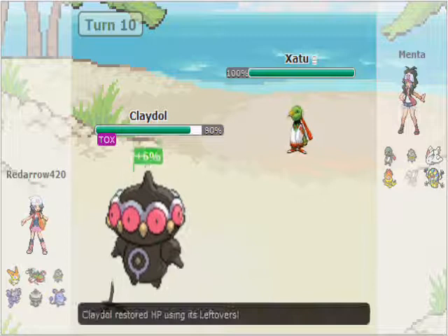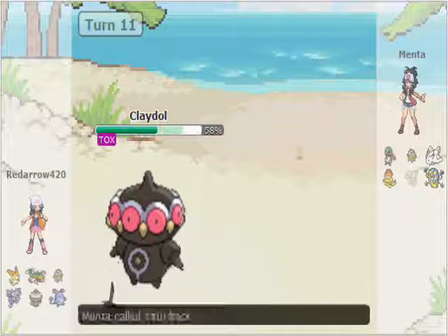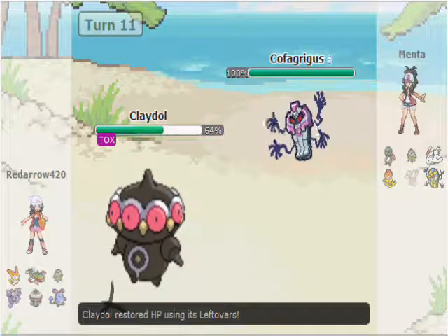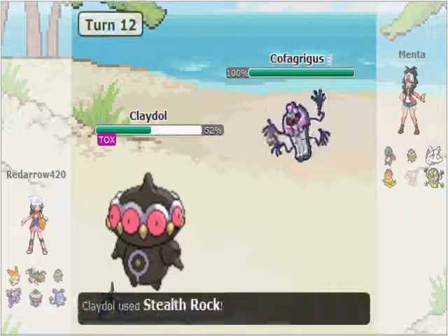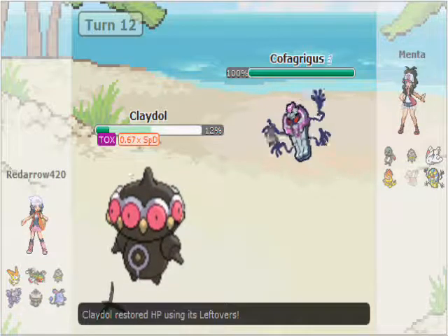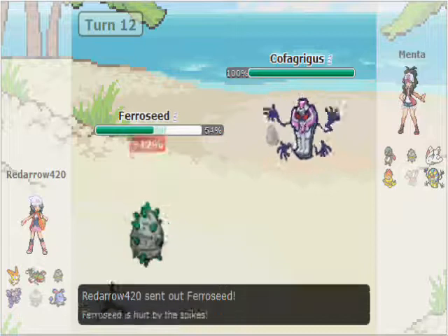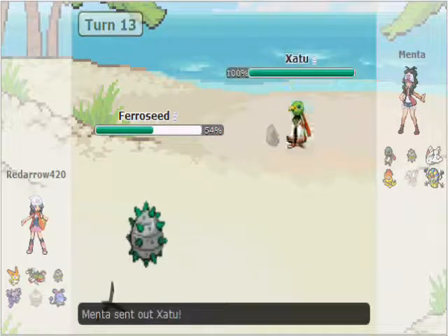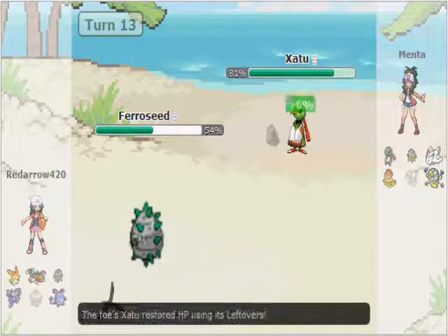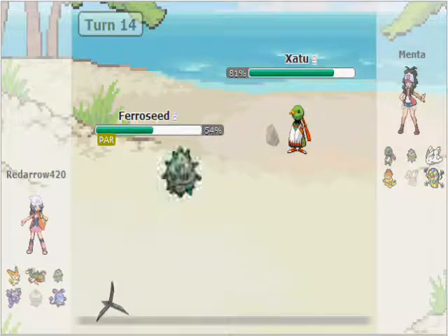I try to Toxic Chandelure, but Xatu comes in and bounces the Toxic back onto me. I predict the U-turn again, go for Toxic predicting Chandelure, but Chandelure comes in and I miss the Toxic. I would have loved some residual damage on it — as it turns out it doesn't actually matter. I get my Stealth Rocks up predicting him not to switch to Xatu, but he brings me down to Shadow Ball range, Toxic finishes off Claydol. I go to Ferroseed and drop Leech Seed, he bounces it back with Xatu, but I expected that — a Leech Seed won't affect Ferroseed so it doesn't matter.